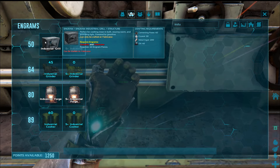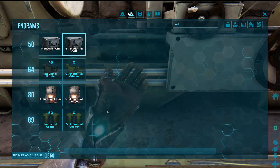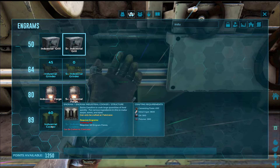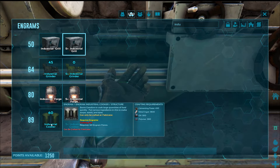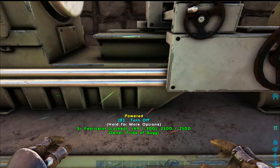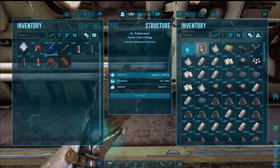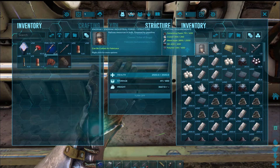It's powered by gasoline. I'm thinking the industrial grill is more or less a replacement for the campfire, whereas the industrial cooker is the improved version of the cooking pot — you can actually make stews and soups with it. Now that we have this unlocked, let's go to structures, crafting, industrial forge. We actually have enough material to make the industrial forge, so I'm going to kick this off.